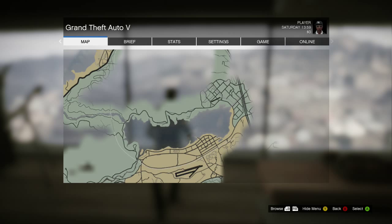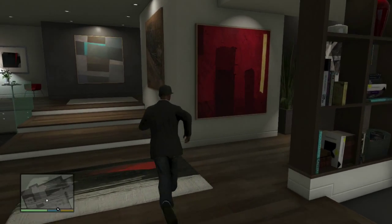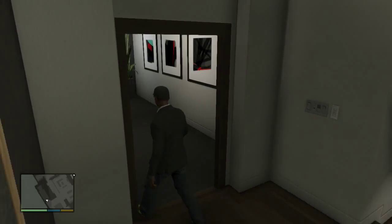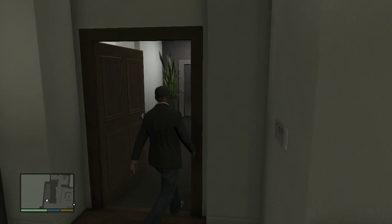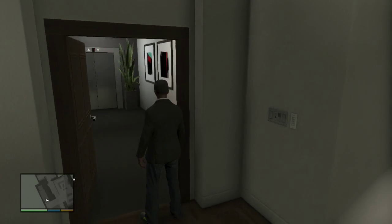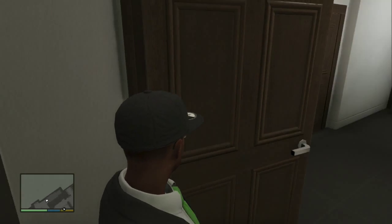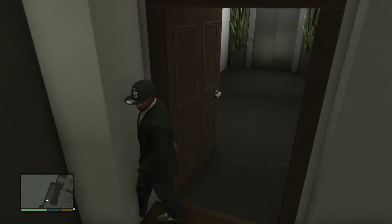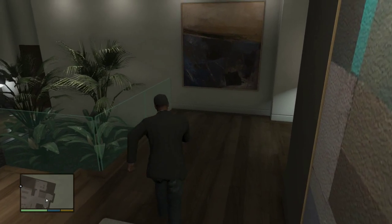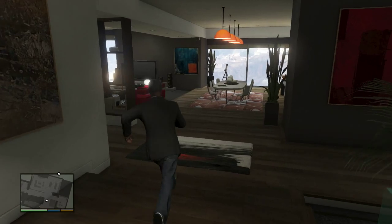I'm going to go outside and see what happens. Okay, so apparently I can't leave my apartment — the door opens but I cannot enter the hallway. It's just an invisible wall. I don't know what that's about. I'm going to see if I can use any of the other features of my apartment.